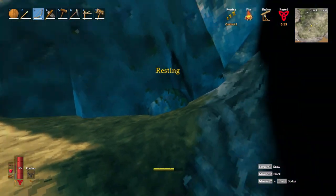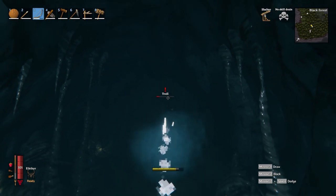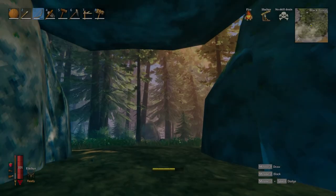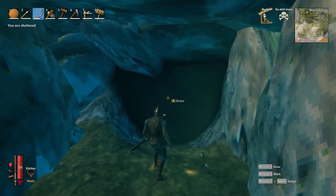Upon doing this you'll anger the troll, but all you have to do is walk backwards and exit the cave. The troll is unable to follow you but still keeps the reduction to its health. Just give him 5 to 10 seconds to chill out and forget about you, then he'll start walking away. Charge up your bow again and rinse and repeat. This way you'll be able to take him down quickly and effectively without taking any damage.